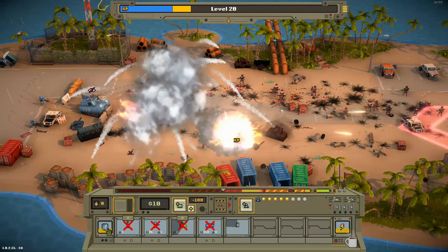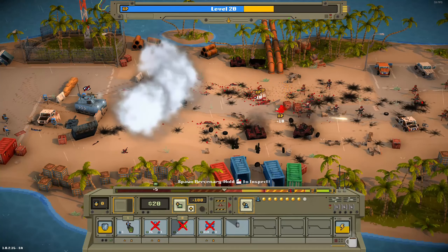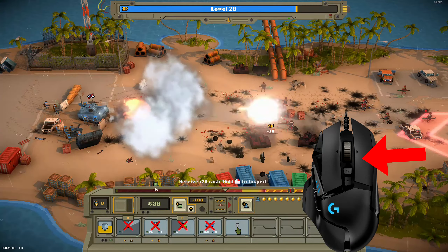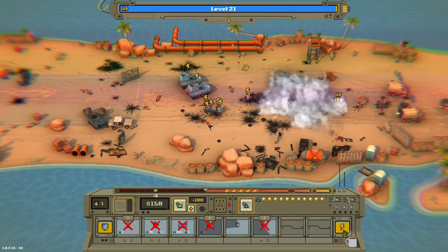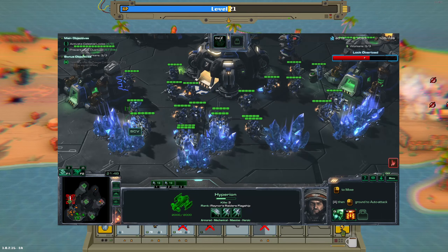Real-time strategy games normally involve things like managing complex base building, memorizing tech trees, and maximizing your APM until your right mouse button explodes into a million broken dreams. Warpips, on the other hand, lets you enjoy the fun of the strategy while also letting you focus on the magic of explosions and crushing your enemies without the need to make sure your SCVs are mining efficiently.